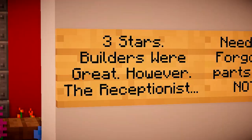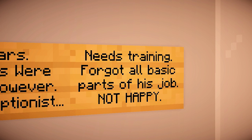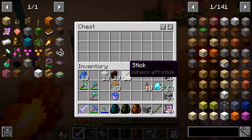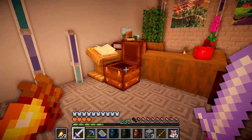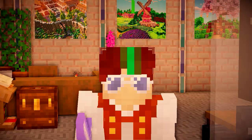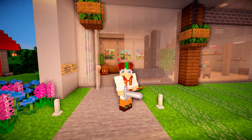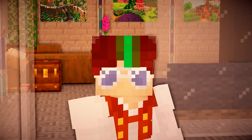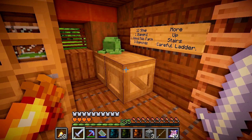I noticed when I teleported into this waystone, we've got this on the wall: 'Three star builders were great, however the receptionist needs training — forgot all basic parts of his job, not happy.' I'm presuming that's from CPK. Has he left his diamonds? No. He's got a day left to pay. If he doesn't pay by then, we're going to have to go through and take payments in another way — basically, we're just going to go and take a load of stuff from his base and claim it as ours as payment.